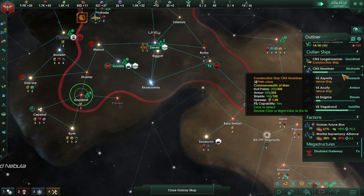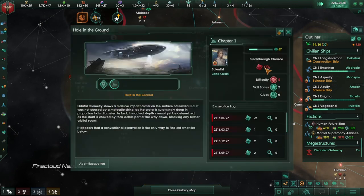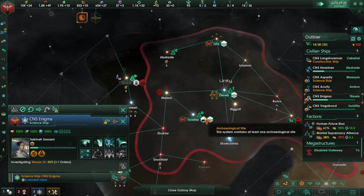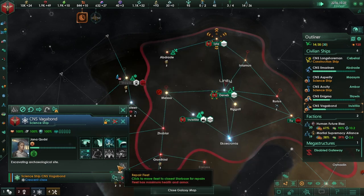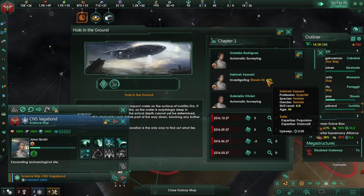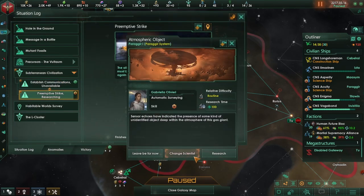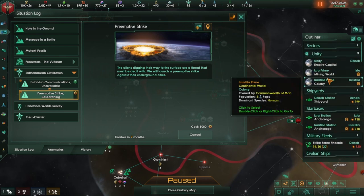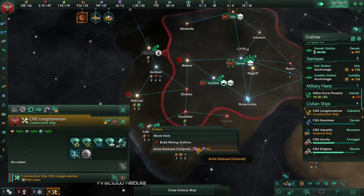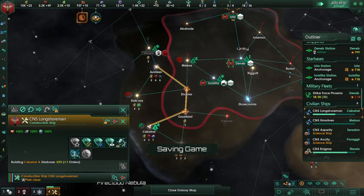Skid marks — always very nice to get some potential research. Breakthrough chance zero — I think we need to change our scientist. We found rare crystals. Let's change the scientist — let's go for you. You're automatically surveying — let's go ahead and excavate that site, and then automatically survey. This anomaly is precursor activity again. Crushed cruiser — it's a remarkable vessel and we gained some engineering research points.